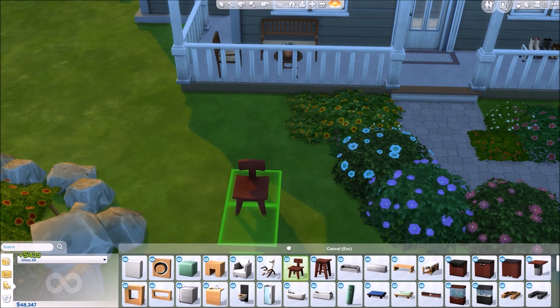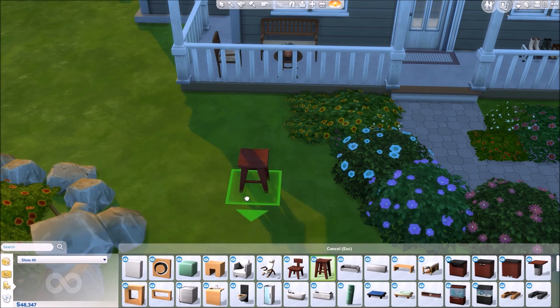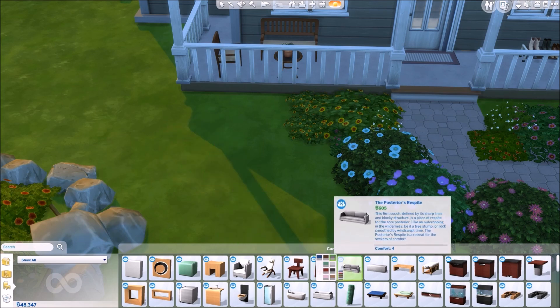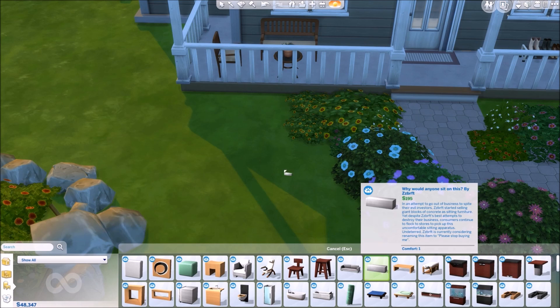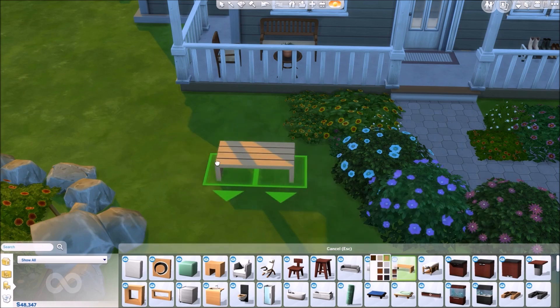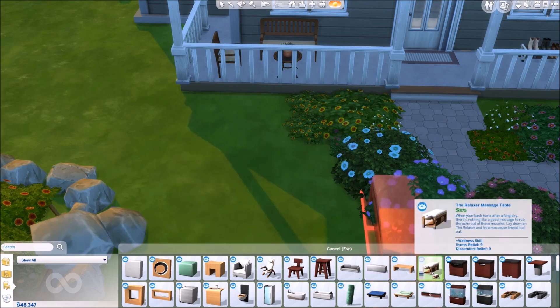Next is this chair in the corner. Then we have the sleek juice bar stool. The Posterior's Respite. Then we have the 'why would anyone sit on this' - I think this is a bench. Then we have the simple Ottoman right here.